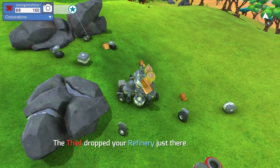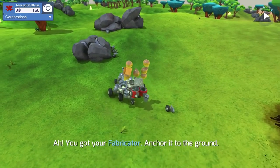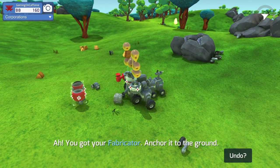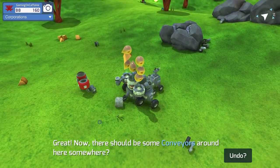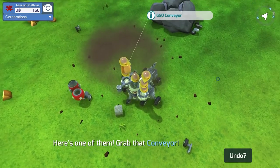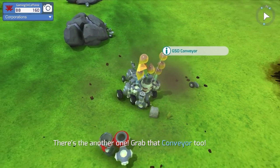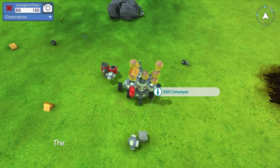There's your refinery — grab it. We need to reassemble because this needs some work. We got a fabricator — anchor it to the ground. Did we do it? Great. Now there should be a conveyor around somewhere. Here's one of them. Grab the conveyor and attach it to the fabricator. There's another one — where the heck did that go? It's behind us. Let's attach that one too.